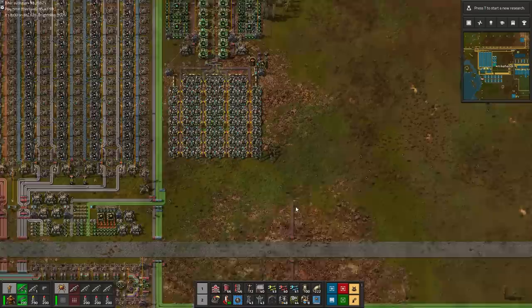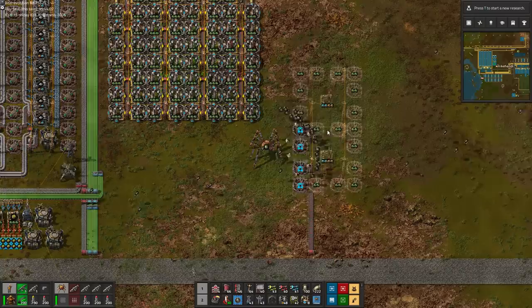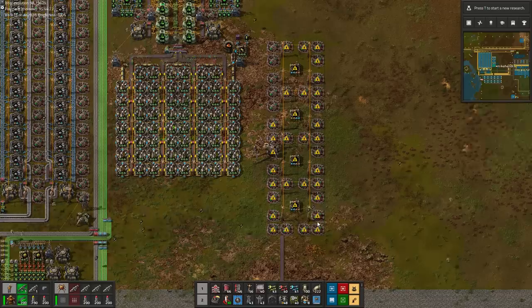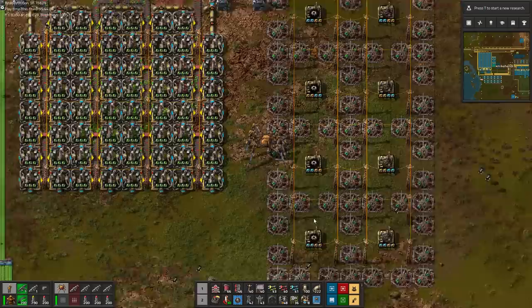Now that we have finally cleared all the space while ensuring the old base's production continues, it is time to start on our new green base. The honor of placing the first cornerstone of our environmentally friendly base is given to Spider-Ben, who decides to dedicate the first assemblers to any base's first step — the iron gear production. Because these bread and butter assemblers require tier 2 efficiency modules in only two of its corners, we need to remember to place these in pairs to ensure the beacons receive the right modules.